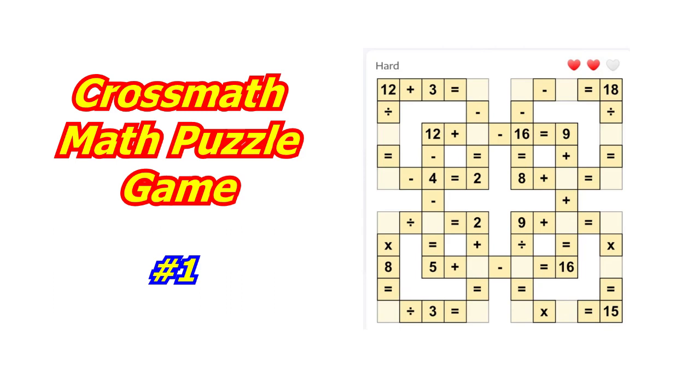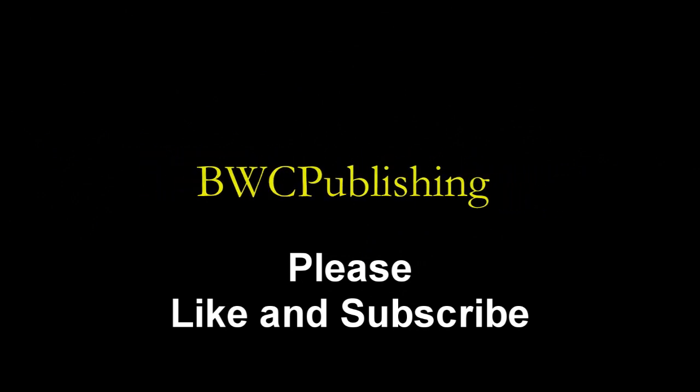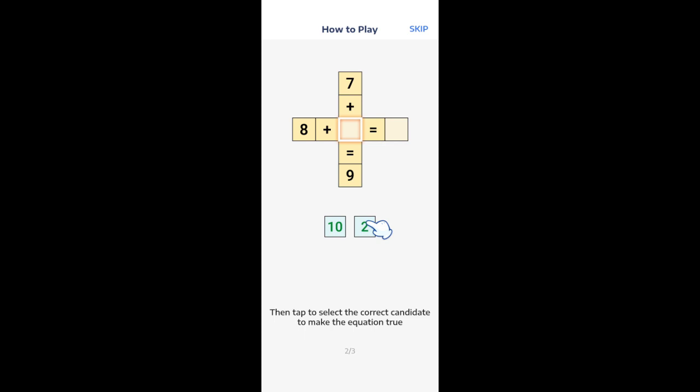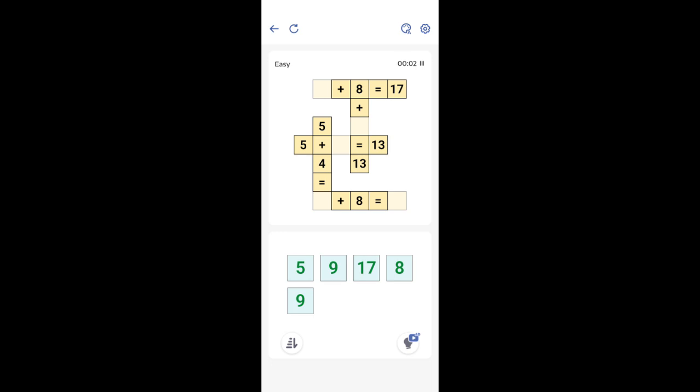Today we're going to play a new game called Cross Math Puzzle Games, like a crossword game. Loading that game. It shows you how to use it. 8 plus blank equals blank. 7 plus blank equals 9. Push the 2 up there and the next answer goes right there. Drag it up there or click the answer spot, then click the answer. It shows you how to do it here. Multiplication, division, operators are the same. Evaluating order: left, right. Let's stay with the easy game, just see how it goes here.